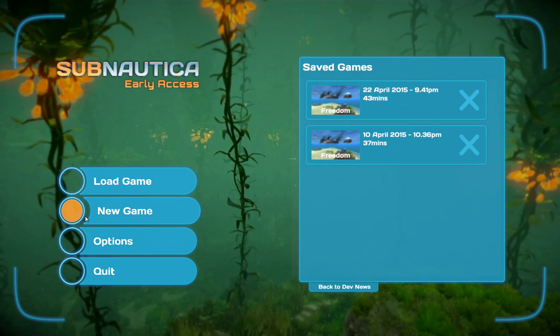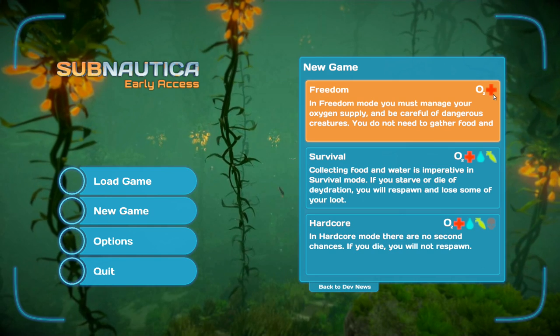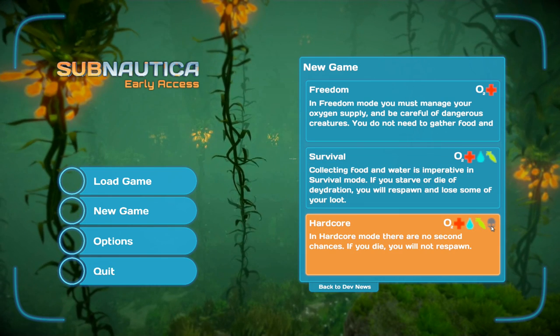Also when you start a new game you can see nice UI changes. Freedom shows icons for what you have to take care of — only health and oxygen. Survival is oxygen, health, water and food. Here you have drink and food and permadeath.